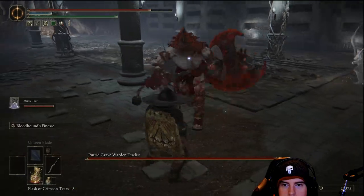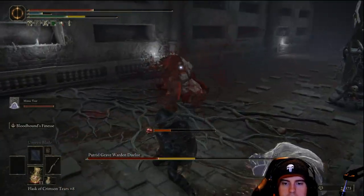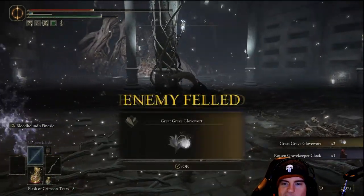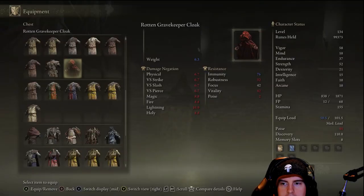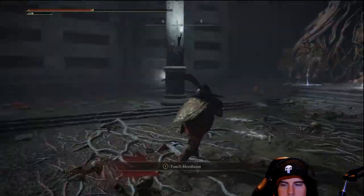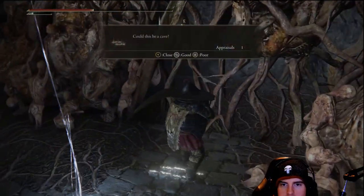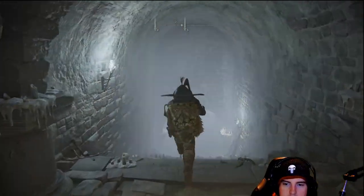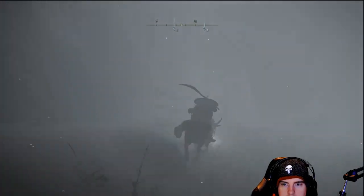We'll basically have one of those God of War type enemies. This guy's very easy to deal with, especially if you get summons with you — he staggers very easily, a little squishy. We'll get one of those great grave glow wards — perfect for maxing out one of those summons. From that point, we'll immediately portal back to the beginning of the dungeon and head on out. If you get enough runes to level up, do that before heading out.